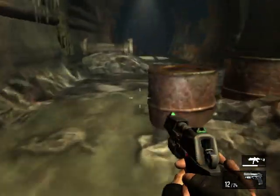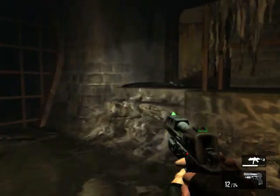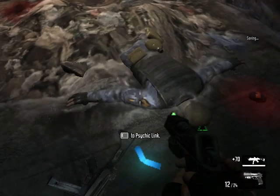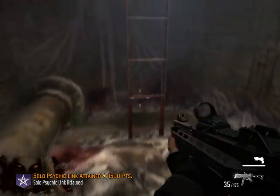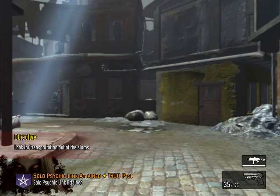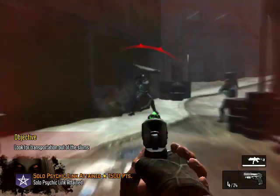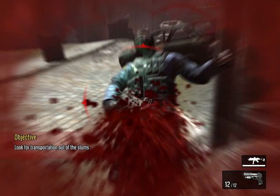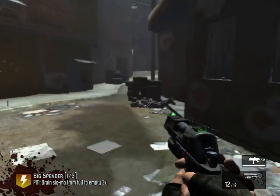Fan out, three meters spread. Command, Hotel 26 actual, requesting caster and mech support. Delta 32 scanning for target. Get some reinforcements in there. Open up! Come on! All call signs converge on Bravo 24's location of the statue.